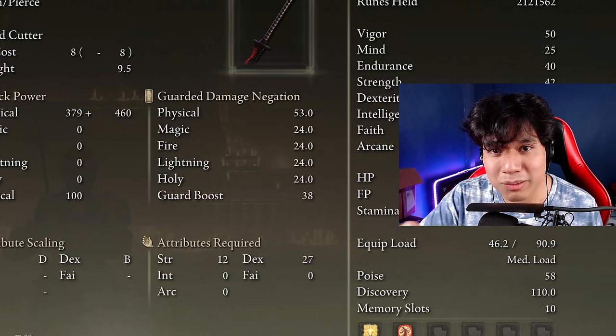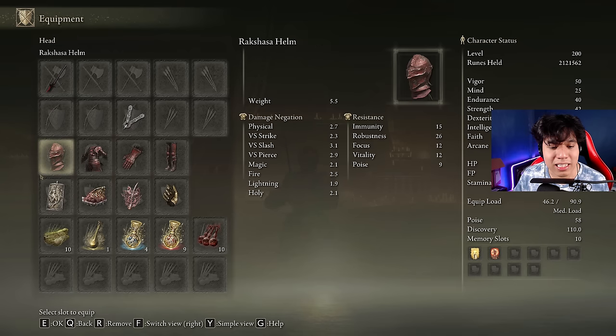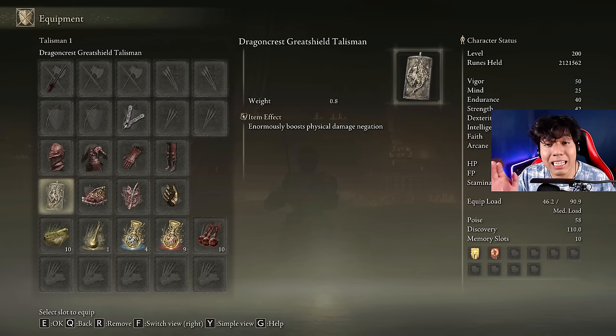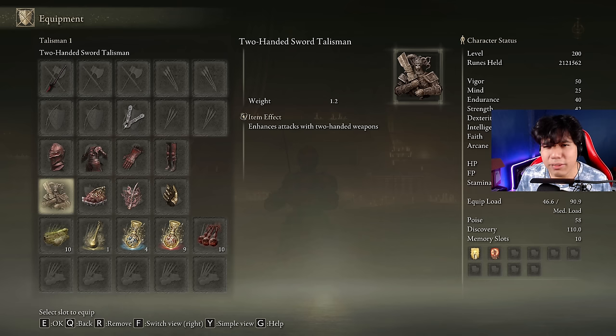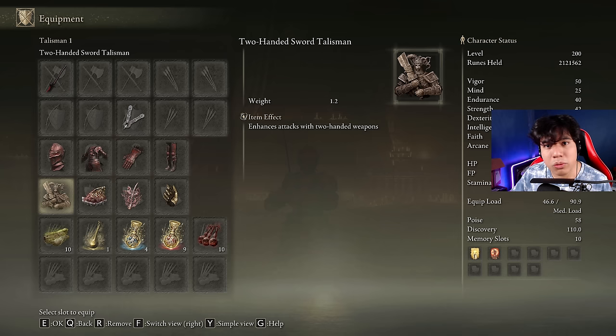If you really want to use the skill of this weapon, this build version will be a lot better for you. We use the same weapon at the same level, the same armor set, seal, and ashes of war. For talismans and physic tears we use the Dragoncrest Greatshield Talisman, the Shard of Alexander, the Rotten Winged Sword Insignia, and Millicent's Prosthesis. I'm using a defensive talisman as a main option because with the skill we have hyper armor — meaning even if we take hits we won't get interrupted, but we need to mitigate that damage to keep using the skill. The Two-Handed Sword Talisman is a great alternative. We are not using the Ritual Sword Talisman here because we use the Bloodsucking Cracked Tear and the Thorny Cracked Tear in our Flask of Wondrous Physick. If you don't want to use the Bloodsucking Cracked Tear, you can replace it and then use the Ritual Sword Talisman instead.